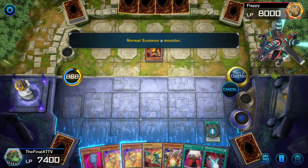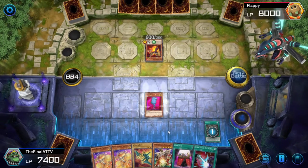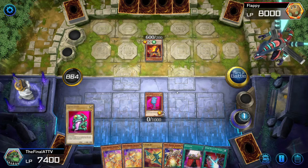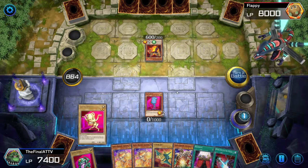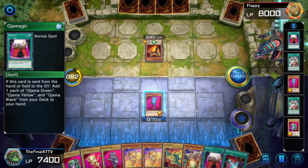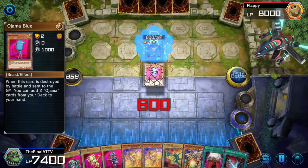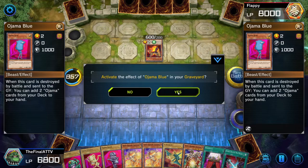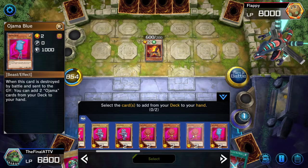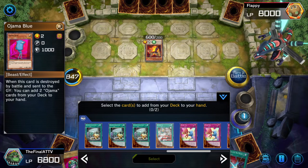We're going to do Oja Match again. Send Oja Magic to the graveyard, search for Ojama Blue and Armed Dragon Level 3. This combo can do so many things, but this is solely to show you how to get Armed Dragon Catapult Cannon. Summon Ojama Blue, get our three Ojamas from the deck because of Oja Magic. Now we have all six Ojamas — enough to pull off the combo.